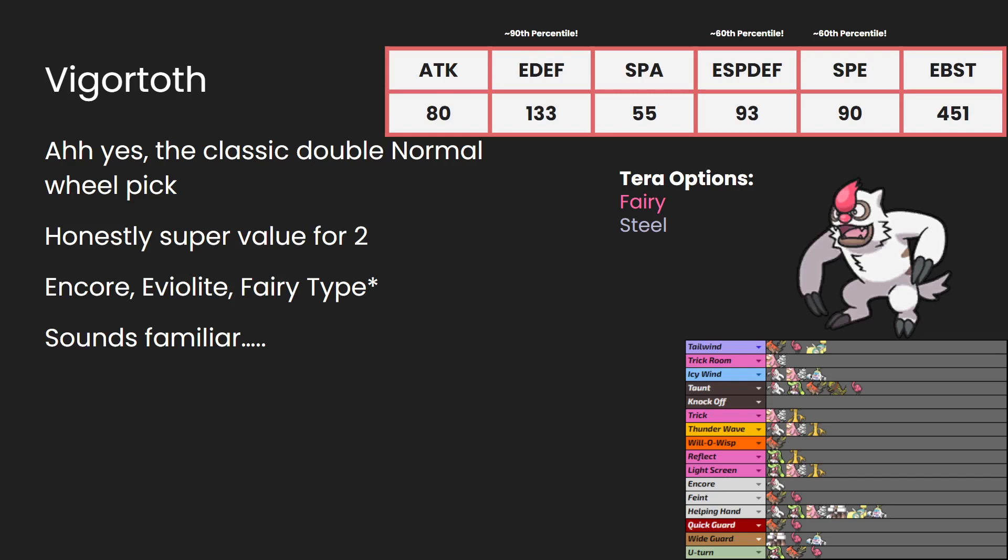My second-to-last pick was Vigoroth — the classic double Normal pick. Very little defensive synergy — what you'd call zero defensive synergy. But Vigoroth is a damn good mon. It has Encore. It can run an Eviolite. It can be a Fairy type. That sounds like a top-three mon to me. Look at the rest of the stats — factoring in the Eviolite: 133 Defense, 93 Special Defense, faster than most mons. 80 Attack is below average, but we make it work. It just has the movepool and the bulk with the Eviolite to really be a pain in the ass. It has reliable healing too, which is super big. That's what I was really wanting: a cheap-point mon that can support the team, isn't immediately threatening, but can boost up over time and heal itself.